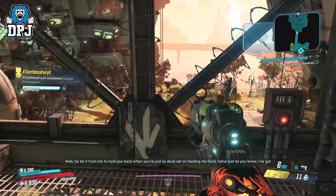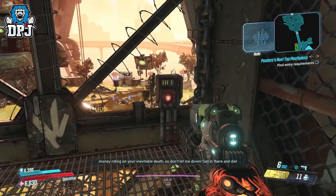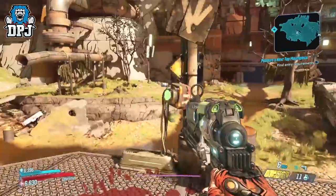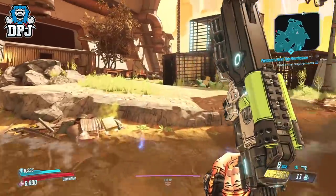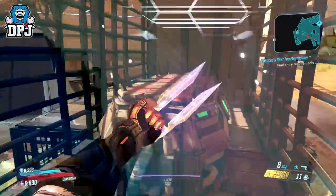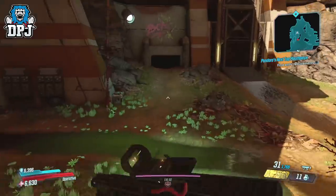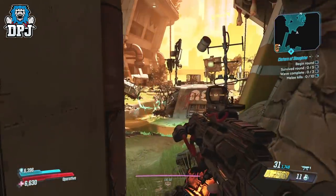Next up is a glitch I covered the other day that allows you to spawn an unlimited number of red chests, which over time reward legendaries. To be clear, this doesn't reward hundreds of legendaries within minutes — that is not the case. This is unique in the fact you don't have to do any real work at all. It works within the Slaughterhouse. Once you get there and start it up by pressing the green button, to your right a red chest will spawn inside a locked crate. Normally you have to complete the slaughter to unlock it — not with this glitch.